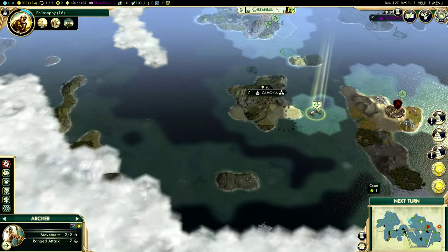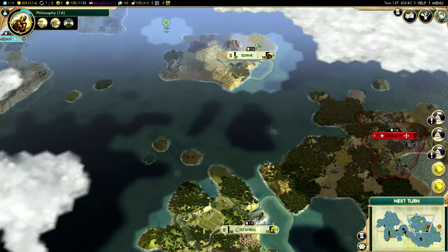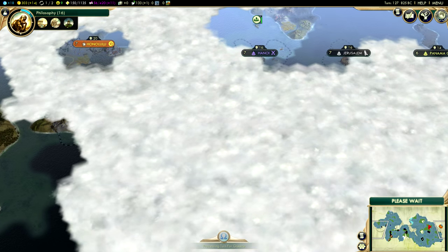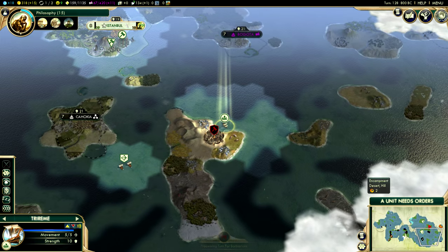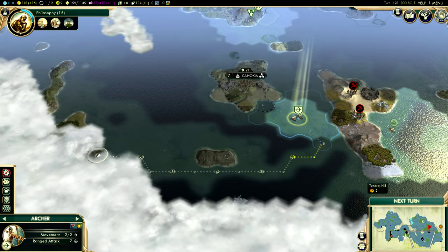We don't really see any naval barbarian units here, which is such a shame. I really want to get as many as I can before I declare war on Poland — that would be very, very helpful. Of course, only having two naval units at this point is very, very low. Another Polish trireme — we don't really care.